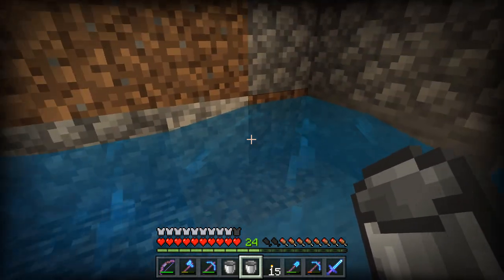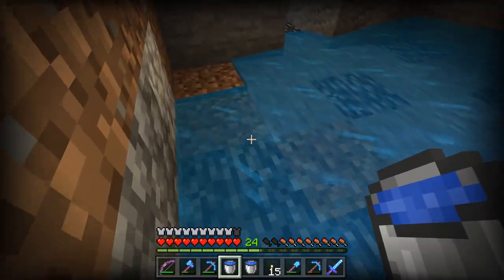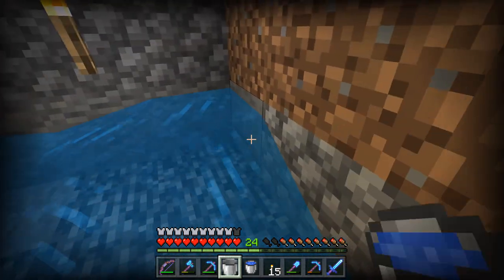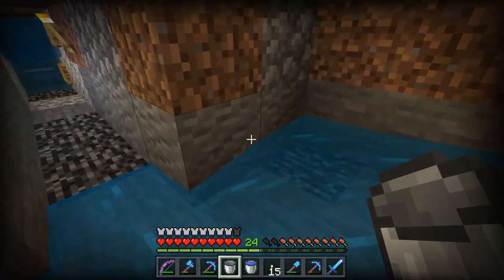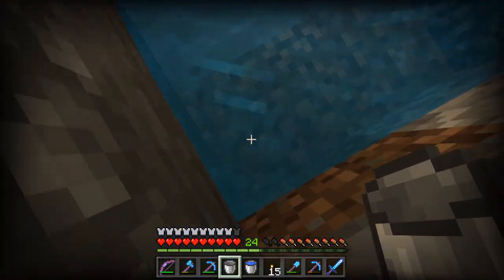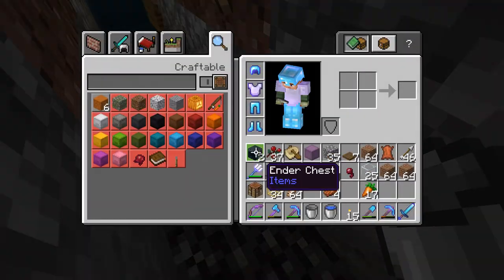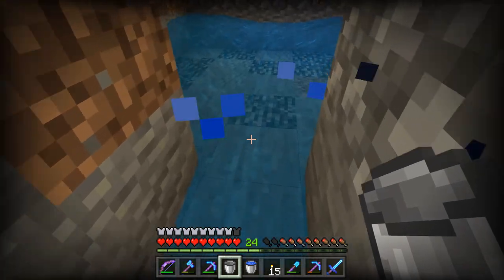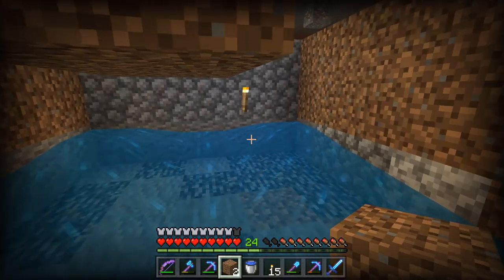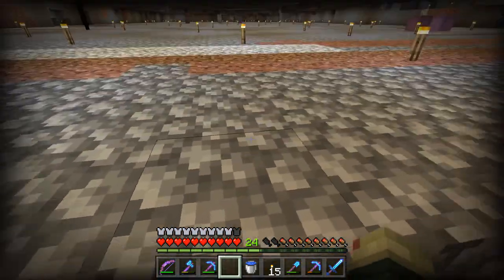We're adding some water flowing all the way — hopefully this should do it. It actually stopped, so let me see what I'm missing. Maybe we don't need this water source right there. He'll flow and then if we do something like here it'll also flow there. Actually, we just need water right there and now everything should be flowing down into this corridor. Yep, everything is flowing the way it should — baby villagers will fall down here.